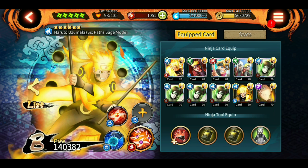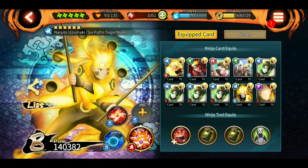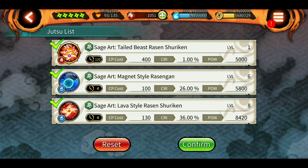This is the same kit I use in defense. The orb jutsu hampers his combo — his combo is seal and then the lava shuriken — and adding the orb jutsu messes that up. The orb jutsu really doesn't make that much of a difference anyway.